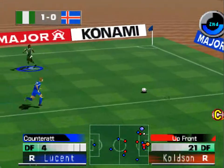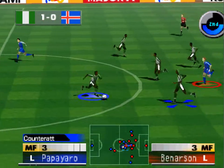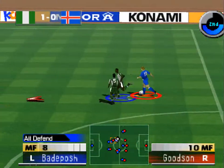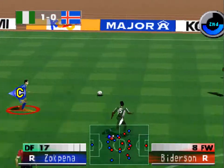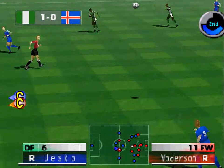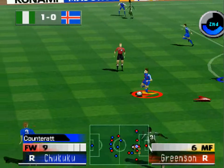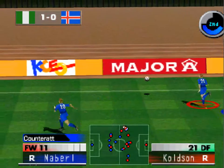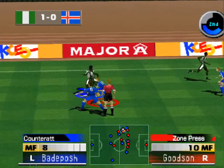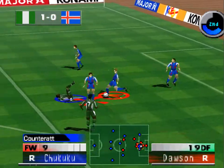Good clearance. Tight defensive play. Good clearance. Number eight. Passing through — this looks good, Chris. Tight defensive play. He bangs it forward. Good clearance. The ball is out of play, it's a throw in to Nigeria. It's into the box. No whistle. Tight defensive play. To the right.